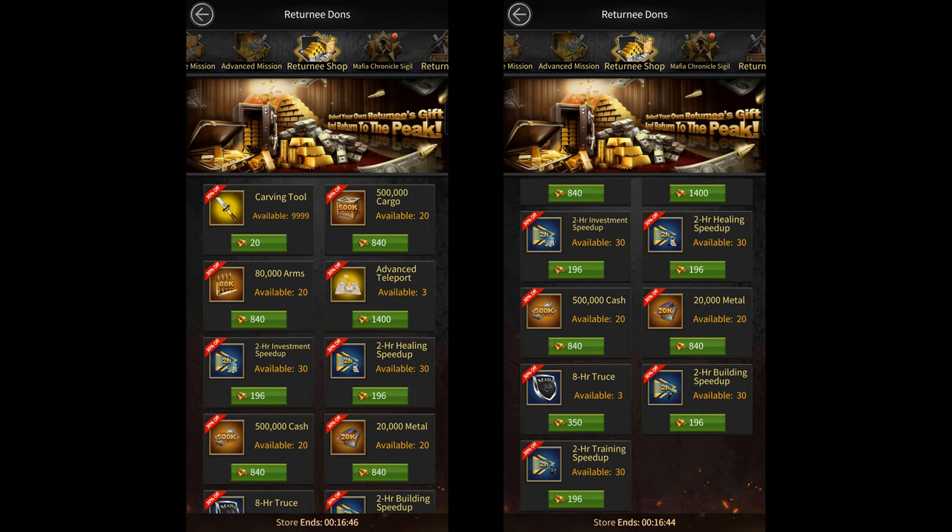The last section is the returnee shop, from where you can buy a lot of items at a discounted price. The only item I would recommend buying is the 8-hour truce, as it normally costs 500 gold from the shop, but you can get it from the returnee shop for just 350 gold. You can also buy the advanced teleport for 1,400 gold if you want, but I think it's much better to get those from the plantation store, the svip store, or even from the smuggler for 1,200 gold.